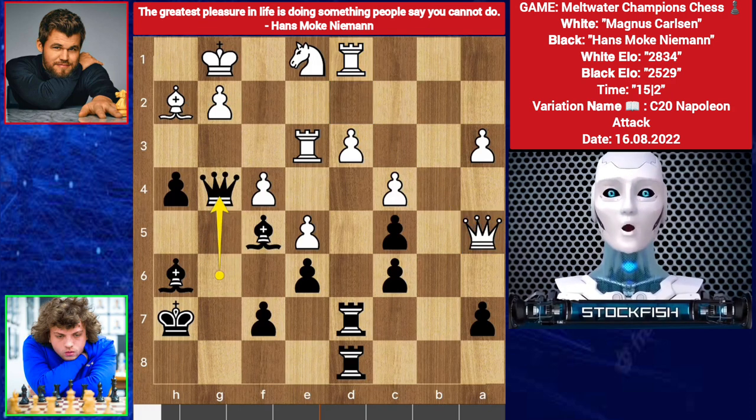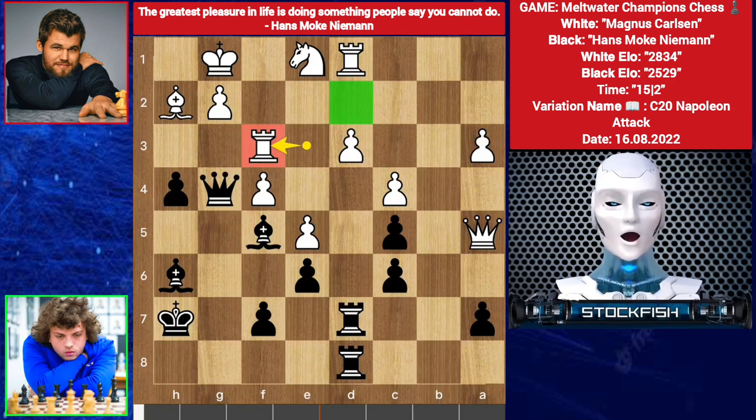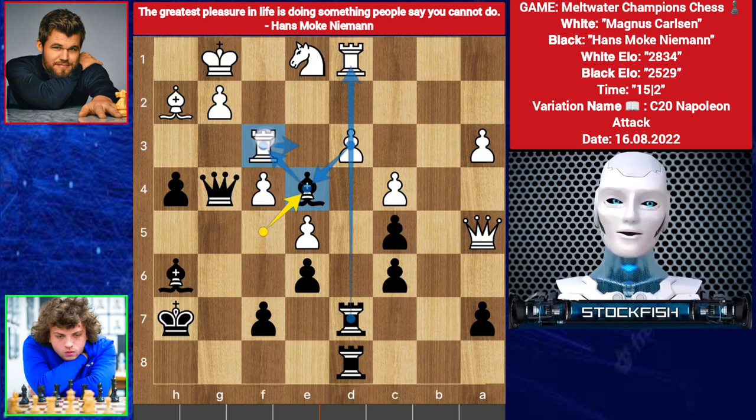Queen up to g4, rook f8 — mistake, best was to get support. Chess friends, pause the video and try to find the best move for Hans. 1, 2, 3, 4, 5? Okay, if you find bishop e4, then congratulations — you are the next chess grandmaster. The pawn can't take because of the threat, and it's threatening the rook. The rook can't escape to any of these squares.